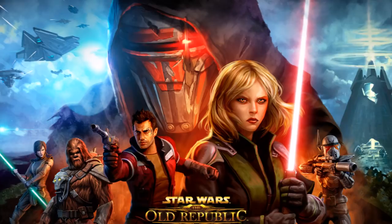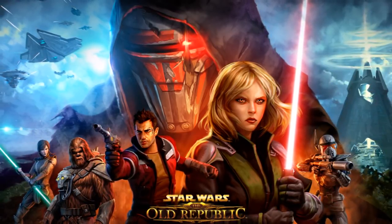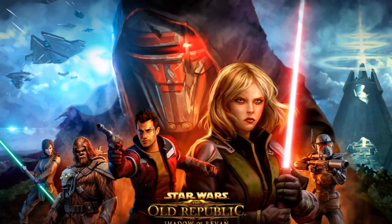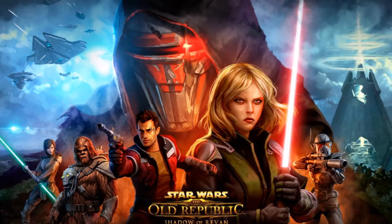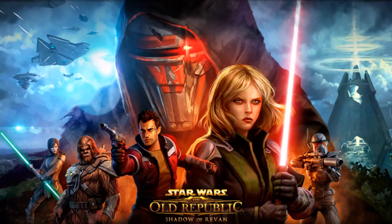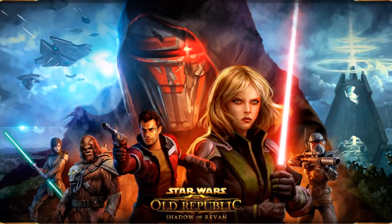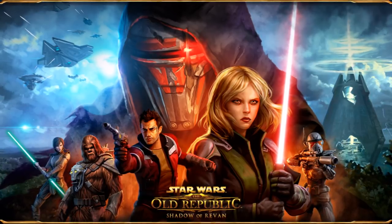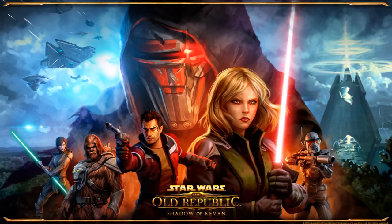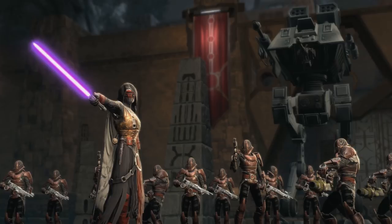Another quick thing for everyone: we're going to have a return of KOTOR-themed items on the cartel market. We've seen a return of the Galactic Legends cartel pack, but more importantly we're going to be seeing some direct sale items. We already have Darth Malak's armor set, and I do think we should expect the direct sale of the original Revan armor set, which has been probably one of the most anticipated direct sales on the cartel market. A lot of people are waiting to get their hands on the mask.